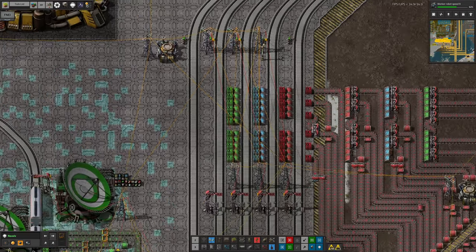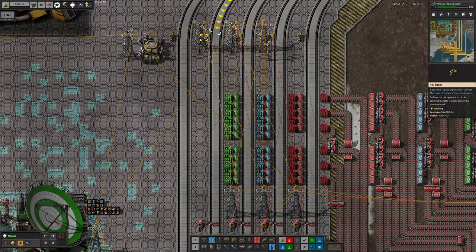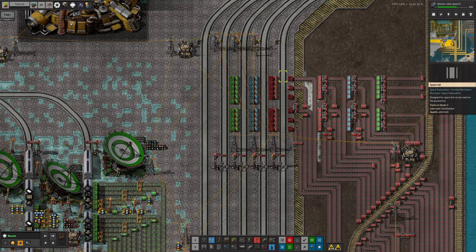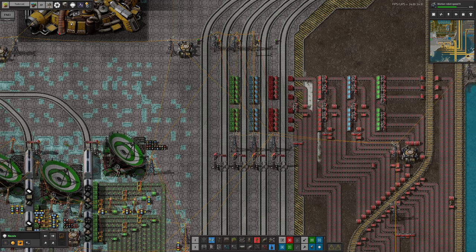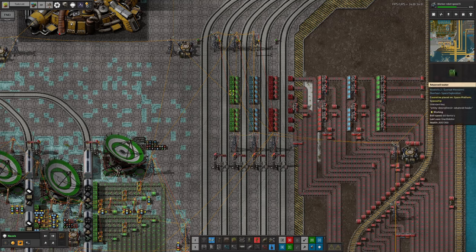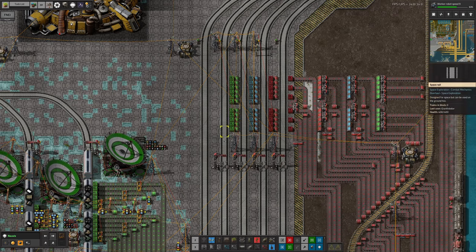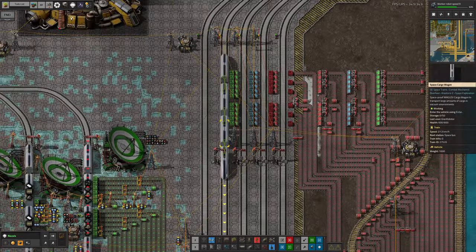He set up a system where the first station monitors a signal and will only be active when that signal goes red — essentially when there's a train in the priority station, this station gets activated so a second train can come in here, and a third can follow in turn. So the first train will always go into the priority station. If there isn't a train in the priority station, the first train comes in there. There's a slight inefficiency if timing overlaps, but it doesn't really matter.